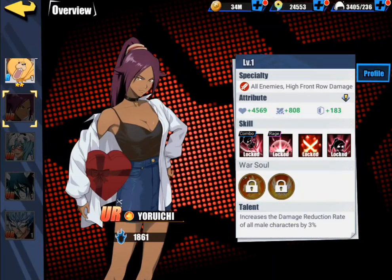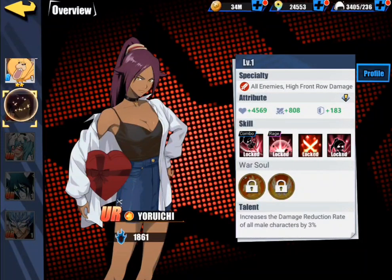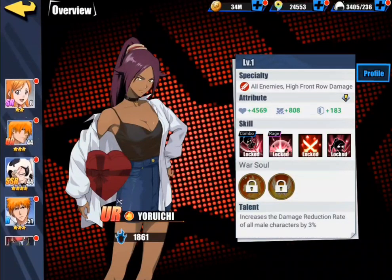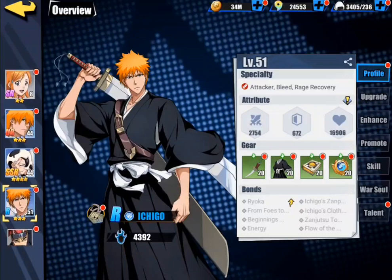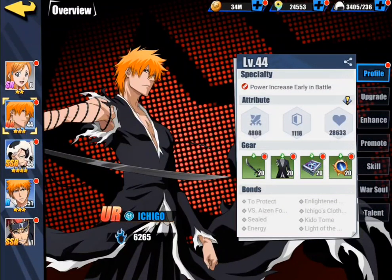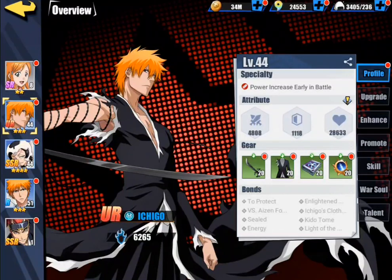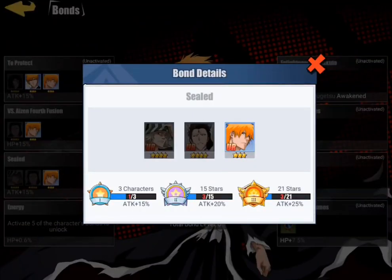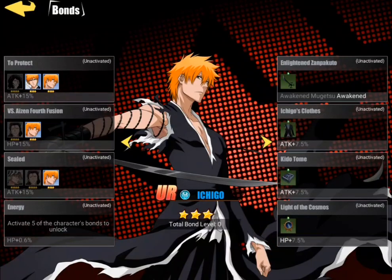Anyways, let's go ahead and stick with characters here. Let's take a look at a character that I actually have here — Don Gaichiko. The very first thing you want to actually note when you see your characters is the bonds. The bonds will obviously say stuff like TAC plus 15%, plus 20%, plus 25%.